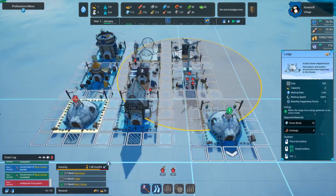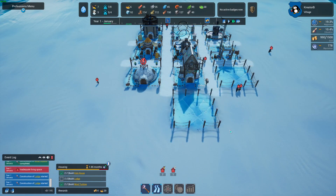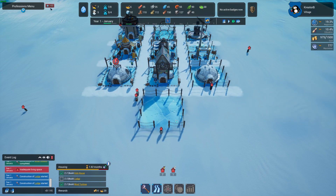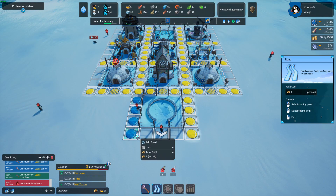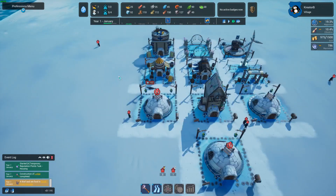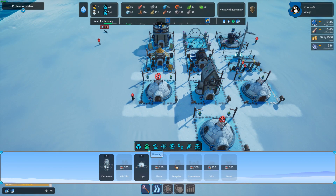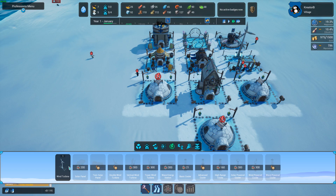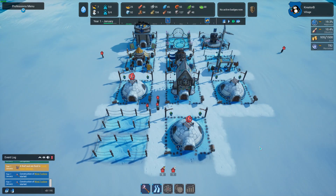We need three lodges — there's another one, and we'll put another one there. We'll pave the way for some new roads. It says I have no power there, so I'm obviously going to have to put a power source. I'll find my power — power there. I don't think power should be an issue now.